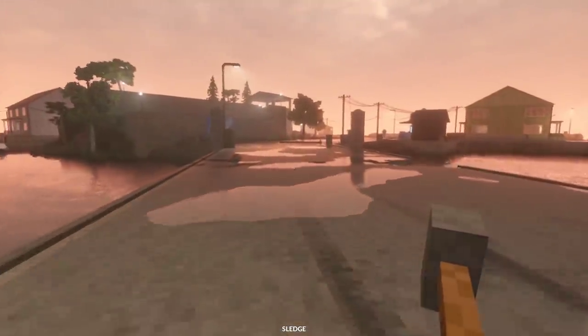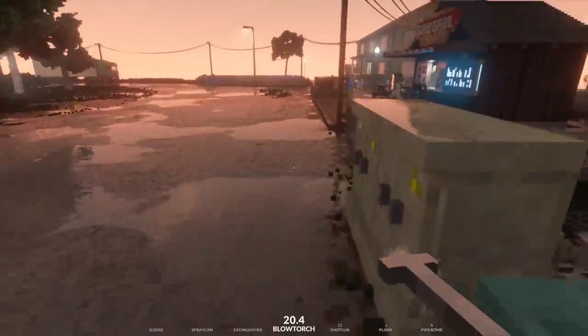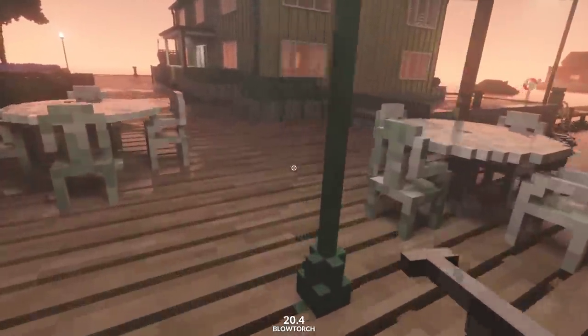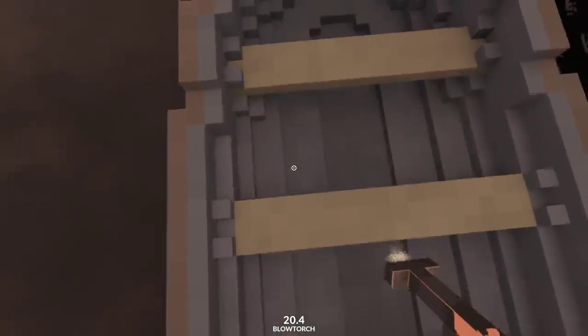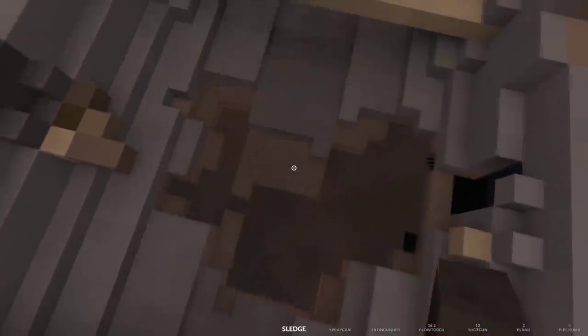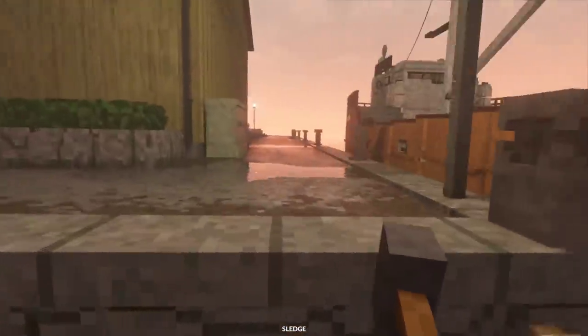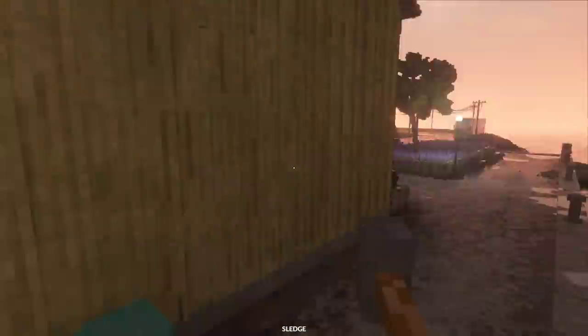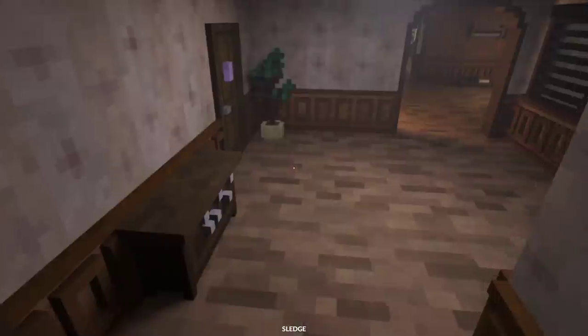We didn't do that much damage to the bridge. Before we go and do this — we're going to find out if you can cut a boat in half and if it sinks when you do. Slightly disappointed because I wanted to drive around in the front end of a car. This is a strong boat — resilient to the blowtorch, but not to the sledgehammer. Yes — you can cut a boat in half! We just go and swim under here.